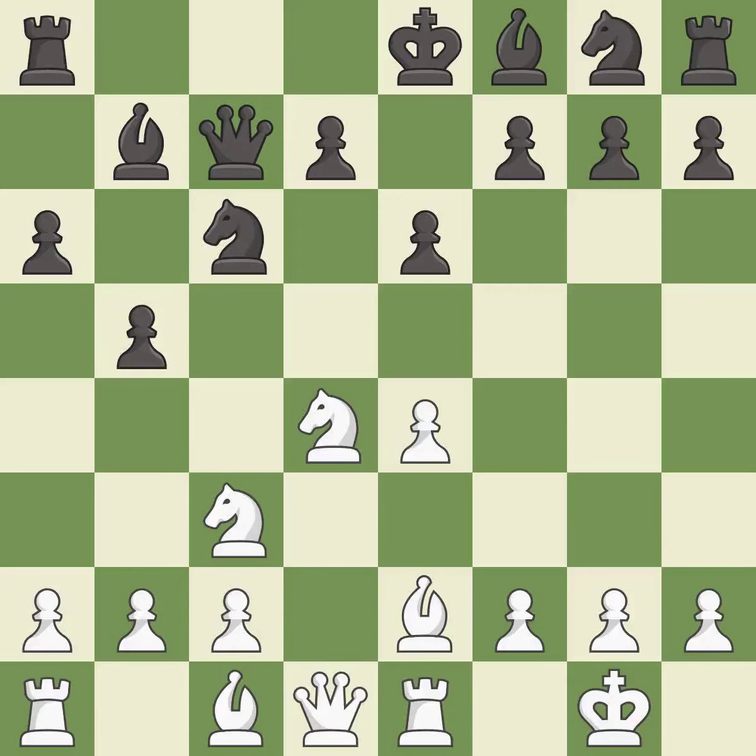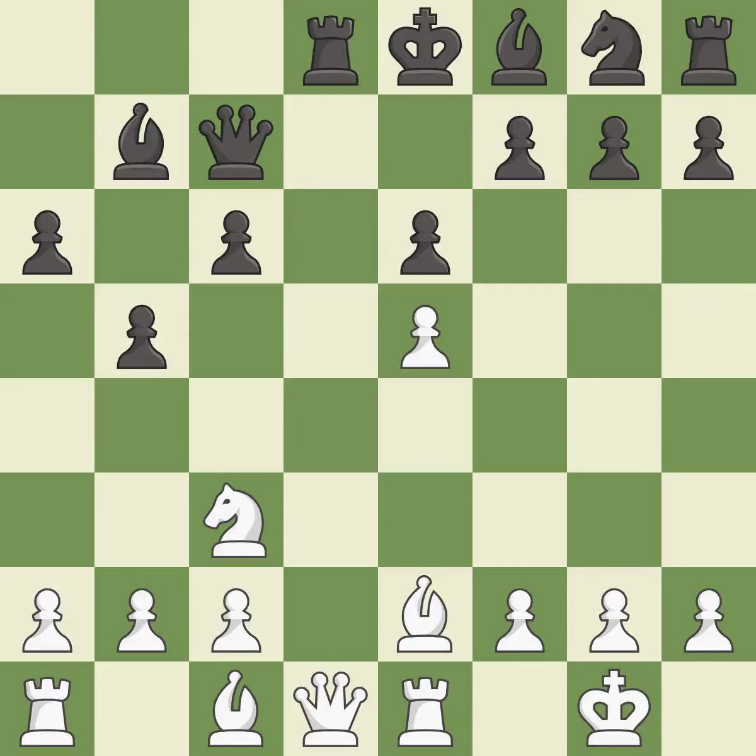This offers to exchange pieces of equal value. This maintains the balance in material with a good trade. This activates a piece and simultaneously wins time by attacking an opposing queen. This blocks the attack on a queen that could have been captured.